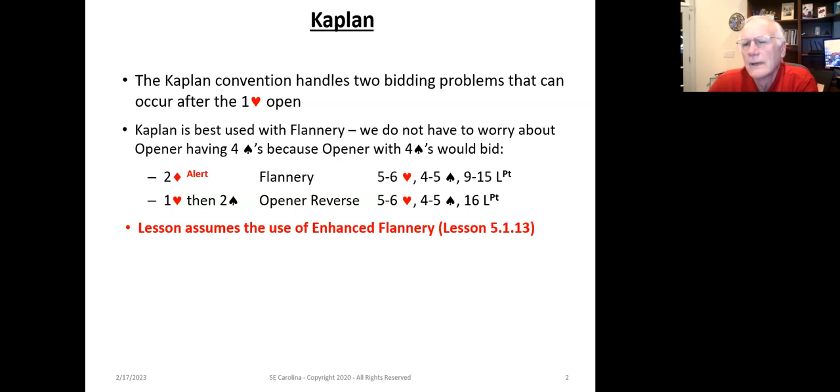Enhanced Flannery covers five to six and four to five versus five and four, and that's covered in lesson 5.1.13. Now let's take a look at what Kaplan does. First of all, it prioritizes the spade bid over the heart bid, and you'll see this as I discuss the Kaplan Convention — or the Kaplan bids.